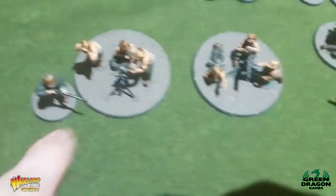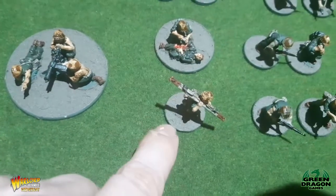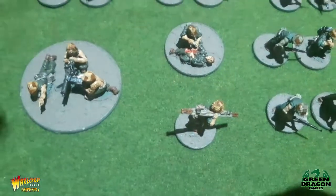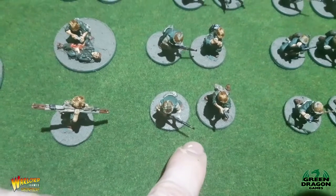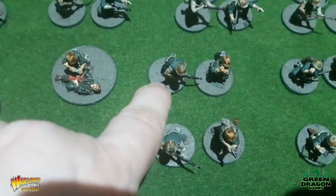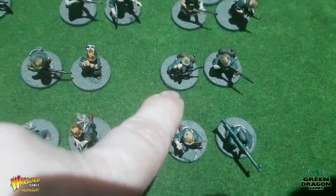At the front we've got a mortar team with a spotter, a medium machine gun team, and a medic — there are two medics in the set but I'll probably only use one in a game. We've also got our HQ with one extra guy, and an air or artillery observer with one extra guy.